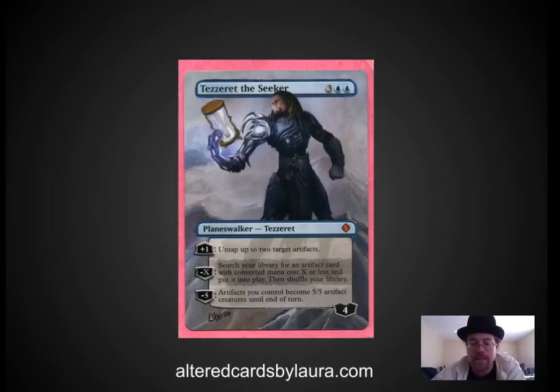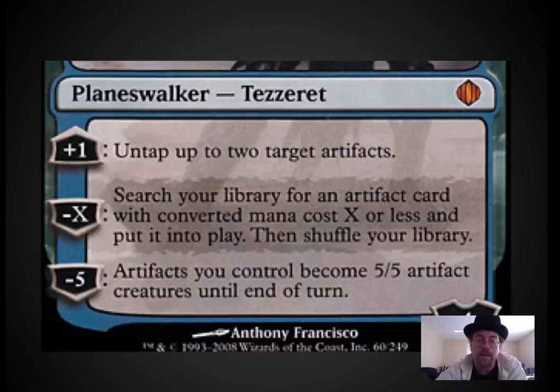If I end up really liking this deck, I'll look at picking up an altered artwork Tez like the one I found online. Now let's look at Tez more closely. He has three abilities. Number one: he can untap two target artifacts. This is great — it allows you to attack with a large creature like a Worm Coil and then untap it as a defender, or to untap two forms of mana acceleration.